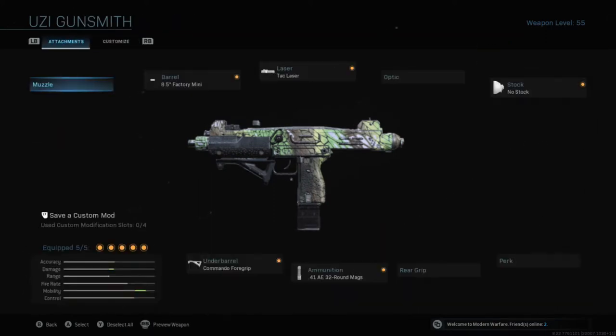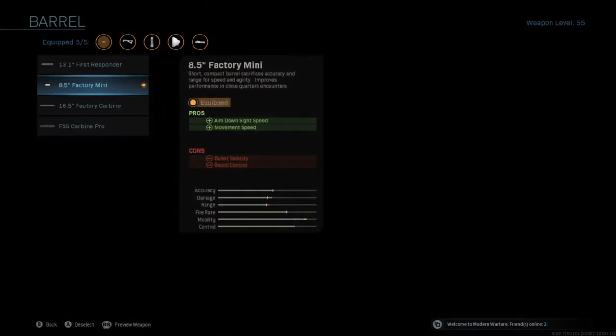The reason that this is the best is it takes advantage of the strengths that I've noticed the Uzi has. It doesn't really worsen any of the disadvantages — it actually makes the disadvantages better and some of the advantages better. So let's go ahead and get into it.